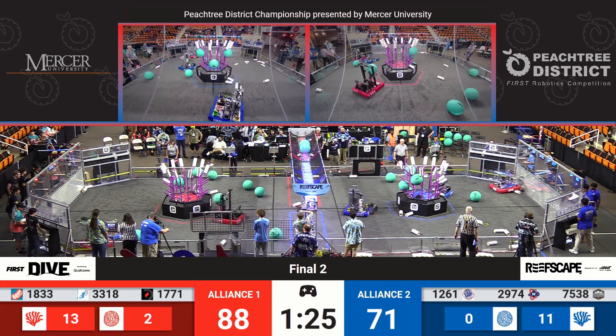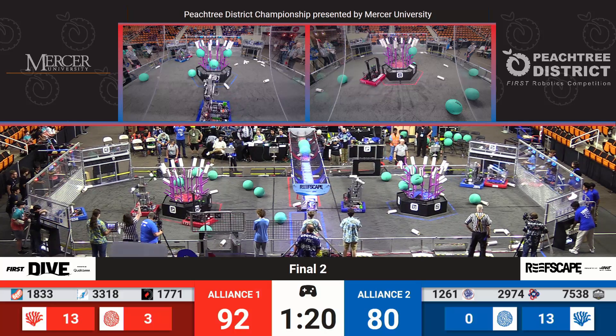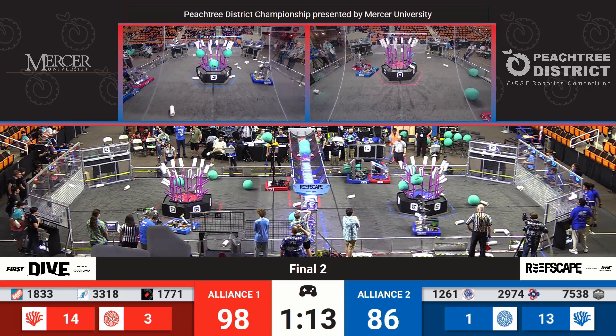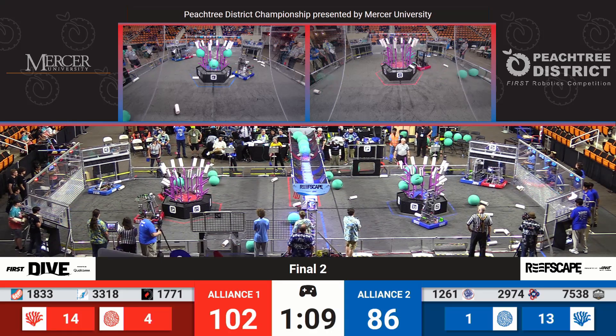We are halfway through the match. The Red Alliance has the early lead of 88 points to the Blue Alliance's 76, as Northwing Robotics throws another algae into the Red net. 1261, the Robolions, getting their coral up on level four for an additional five points. Northwing Robotics throws another algae into the net for four more points, with their human player throwing an additional four.